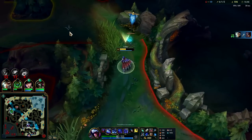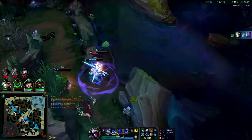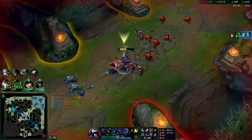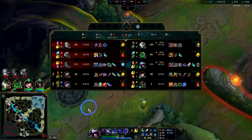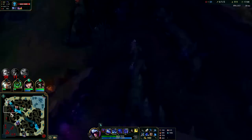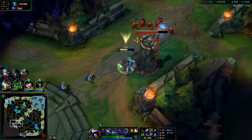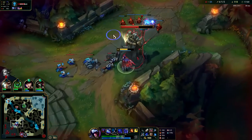Bot lane should be able to shove there and I'll shove mid. Zac lives — that's GGs. If Zac lives, yep, that's GGs right there. There's no coming back from that. Tied with CS with TF — that's rough. Shoving down all the turrets right now — Eve's dead. Even if TF R's over here, we can E over a wall — should be fine. Just gotta stand near a wall so we have that option.